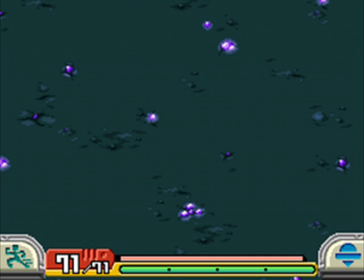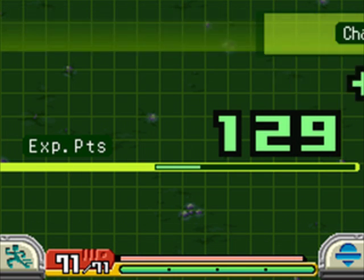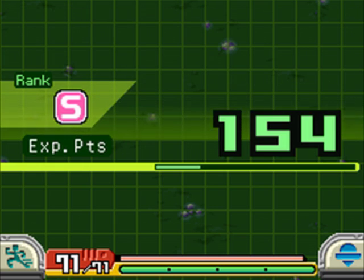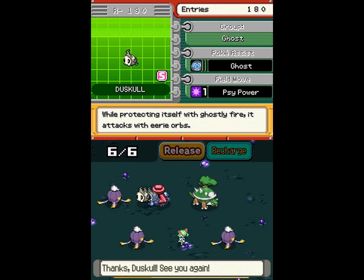Anyway, we now have the three Driflooms we need. We'll use the Kirlia to teleport out, we'll use the Staraptor to go to Peel Town, we'll talk to the quest giver, accept the quest, and hand it in immediately because we have psychic powers — also known as the Internet, also known as Foresight. Also known as bye, Duskull — I don't like you.